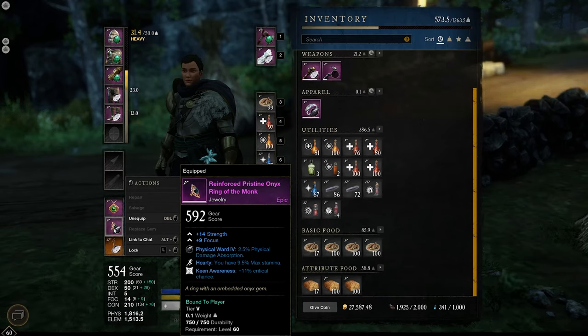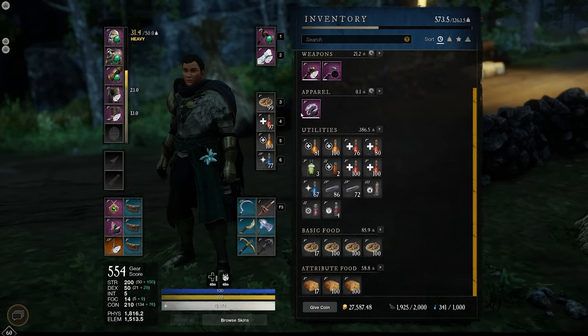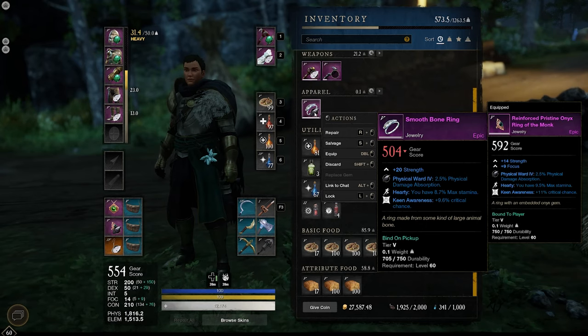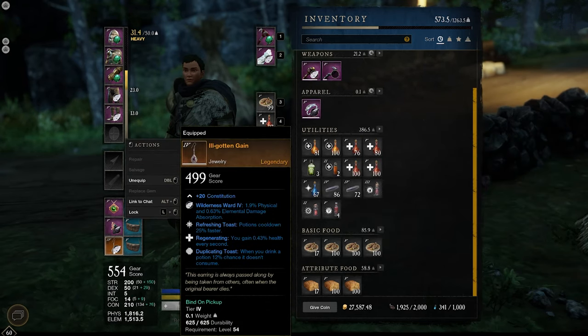In heavy, we can still get in 3 dodges with hardy. It's very difficult to get a ring that has 2 great attributes with still hardy and keen awareness. You can get a ring that has hardy and keen awareness in Lazarus, however that is based off your watermark, and it is very difficult to increase the watermark on jewelry. I am running an ill-gotten gain earring, as it's very difficult to replace this — it is just really good.